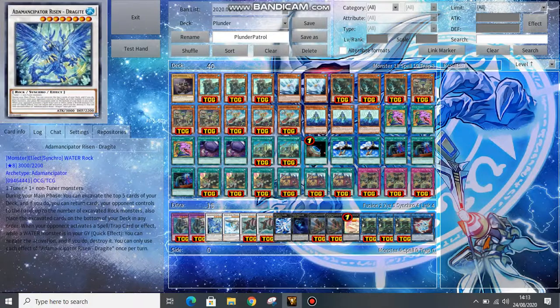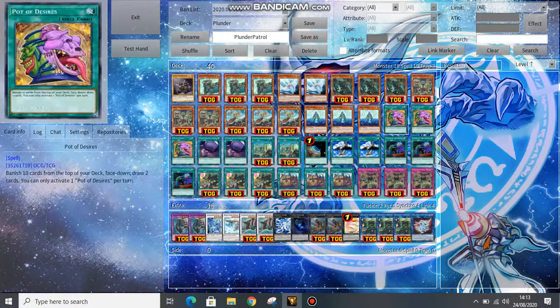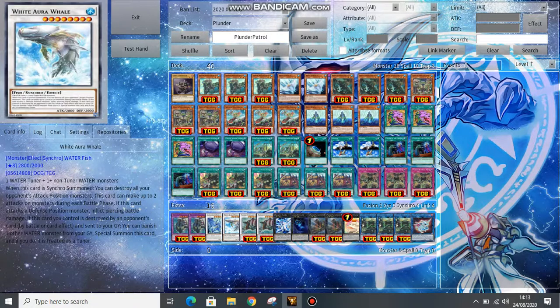For the extra deck, we run one copy of Emancipator Risen Dragtide — it can just act as another Spell or Trap negate since we always have a Water monster in the graveyard, because our entire deck is Water. One copy of White Aura Whale: when special summoned, it can blow up all of your opponent's attack position monsters. On top of that it can attack twice, it deals piercing, and if it's sent to the graveyard by an opponent's card, you can banish another Water to revive it — which is absolutely insane.